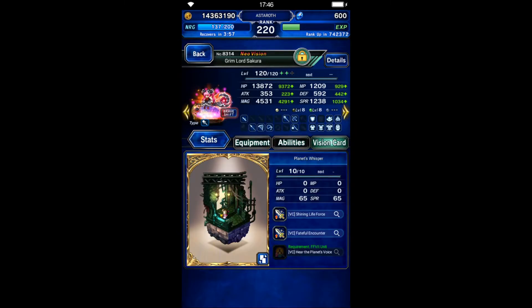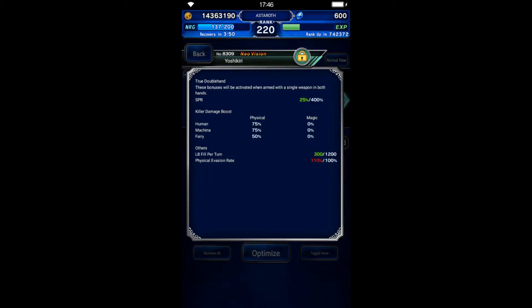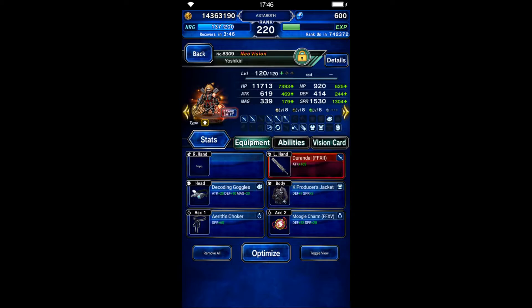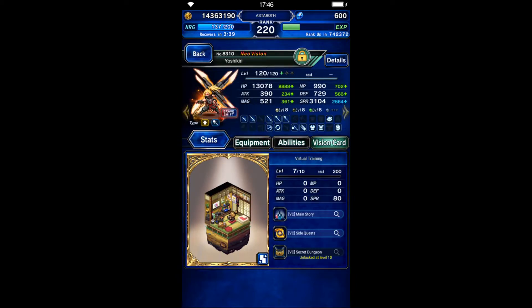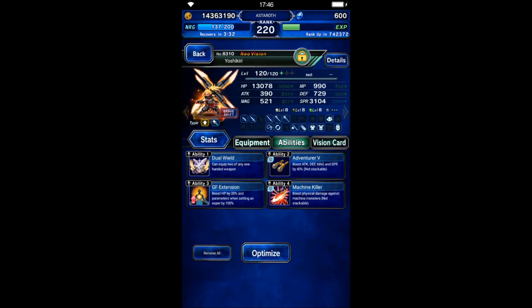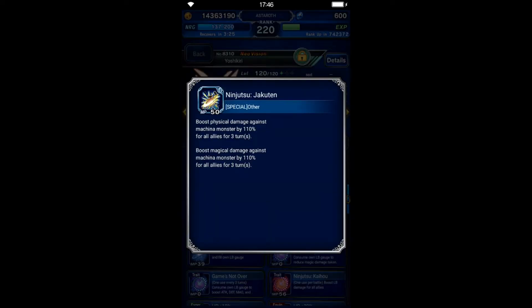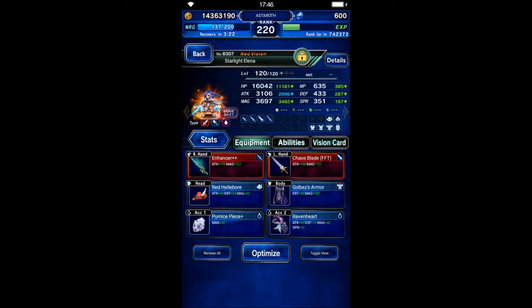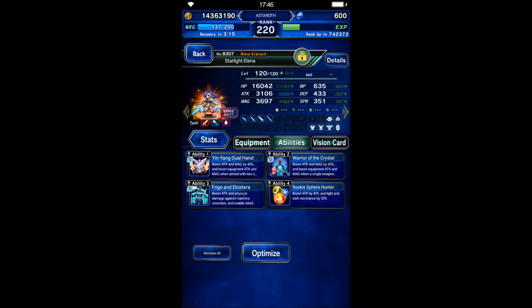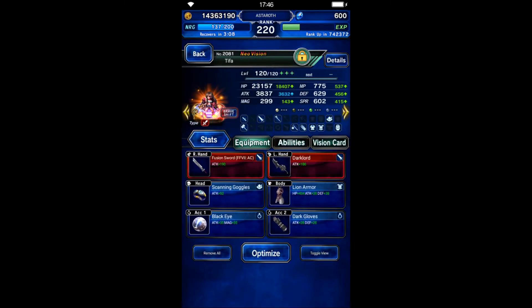Her gear is focused on magic and magic double hand. Yoshikiri is gonna be the 100% evasion and provoke tank, and his gear is focused on that and light and dark resistance. He's gonna do his job in his breath form in the final turn — we're gonna use him to buff limit burst damage and machine killer. Starlight Elena is gonna be a chainer and she needs 80% or more light and dark resistance. We're gonna use her in this form only, so gear her for full damage and full resistance.